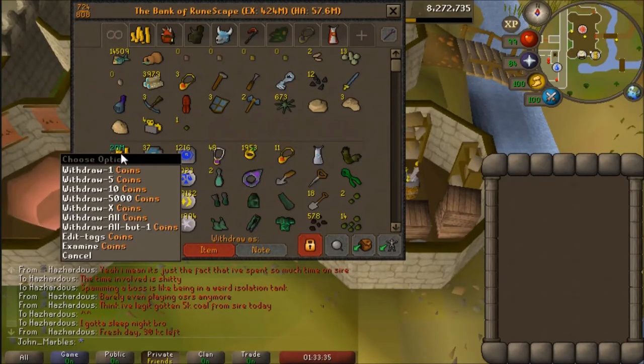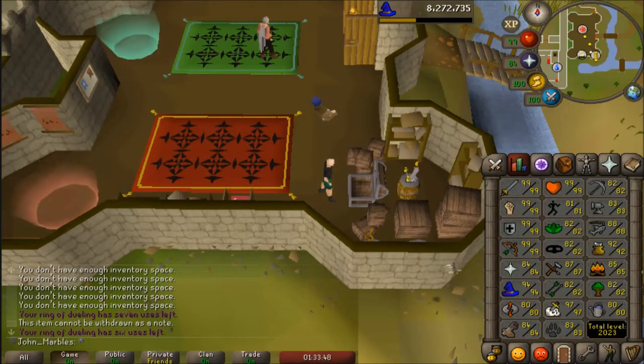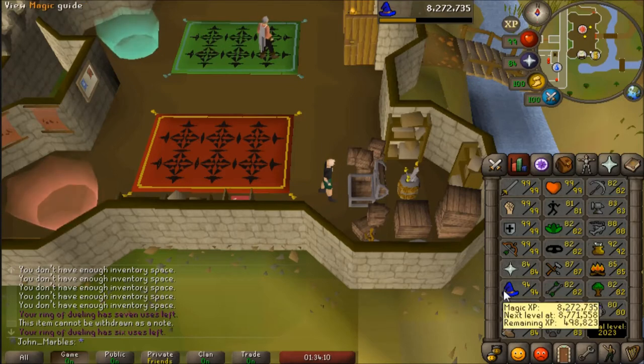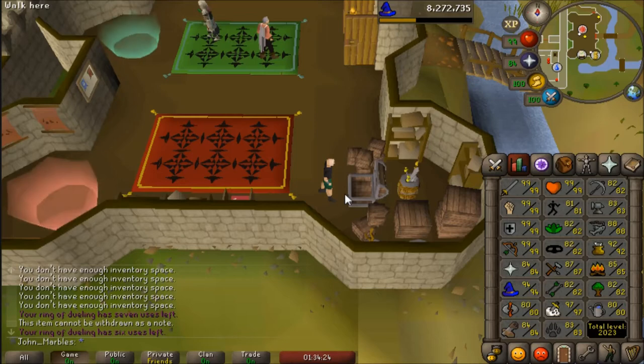This is the first time I've had a 20 million cash stack — I'm pretty happy about that. It'll probably go into stuff like ore for smithing, but I'm really not sure what I'm going to do with it. My construction level is pretty good right now. I could finish making my mahogany logs into planks — I have like four or five thousand — or I could make the occult altar since I already have the ornate pool. Another possibility would be fletching, or buying astral runes if I start running out, but I do have a lot of essence stocking back up from doing Zulrah and stuff. No real big plans for it right now.